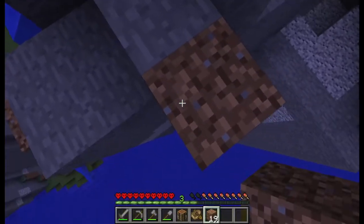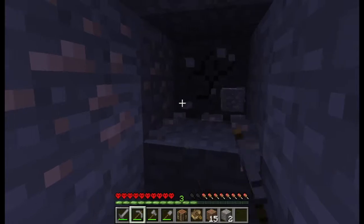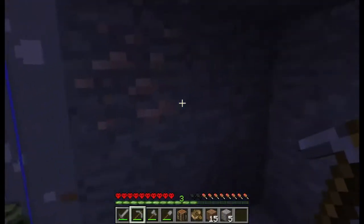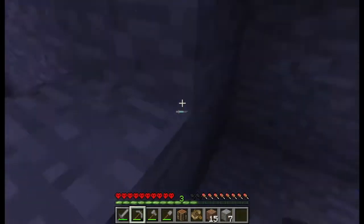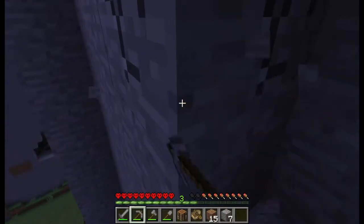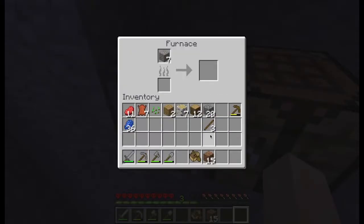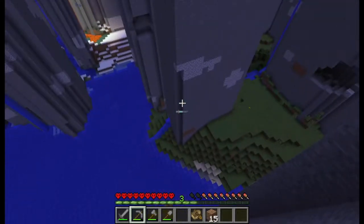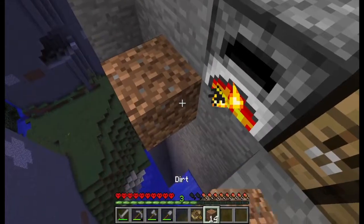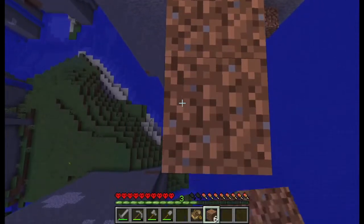Fun fact and good trivia: monsters can actually spawn at Y level 255 if you didn't know, because the block above the build limit has actually no light - so it's technically dark there. Visually it renders just fine, but technically it's dark. While this is going, I guess I'll cook up some iron in the furnace. I have no coal because coal is down there and I'm not going to get coal because I'm lazy.